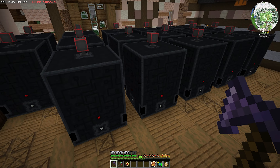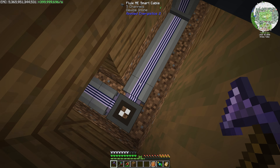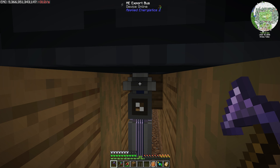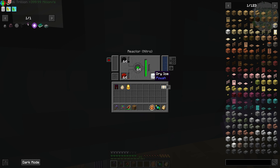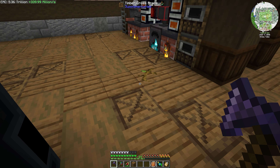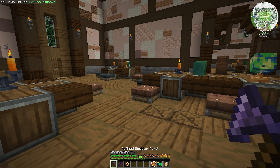Lots of power. Each one of them is set up with an export bus at the bottom, exporting these four things into it, and it has a crafting card if needed. Simple as that. So we have power going on.